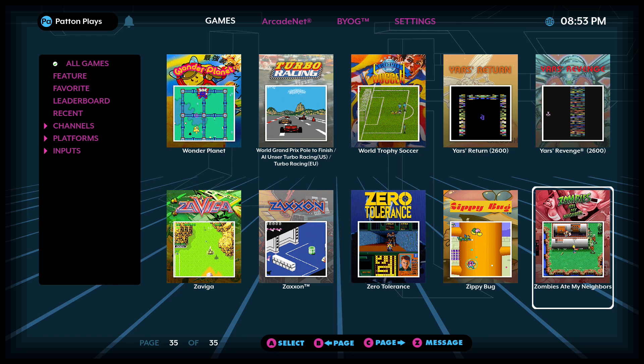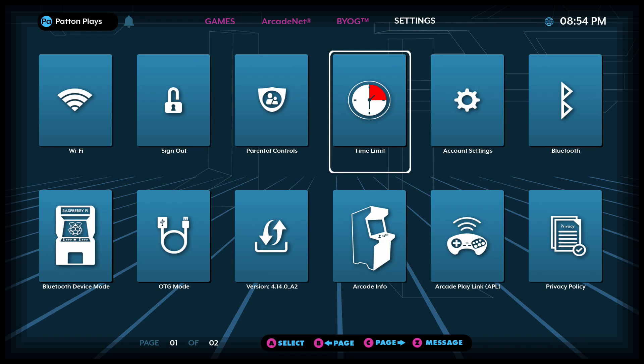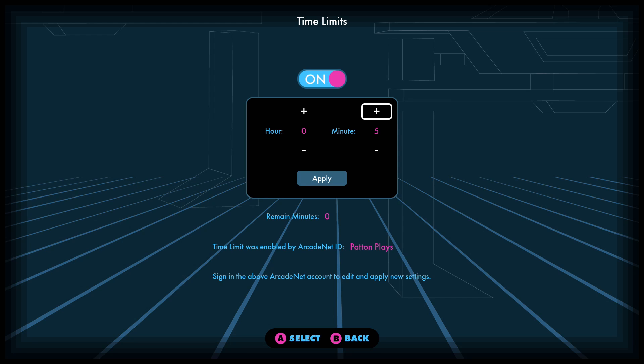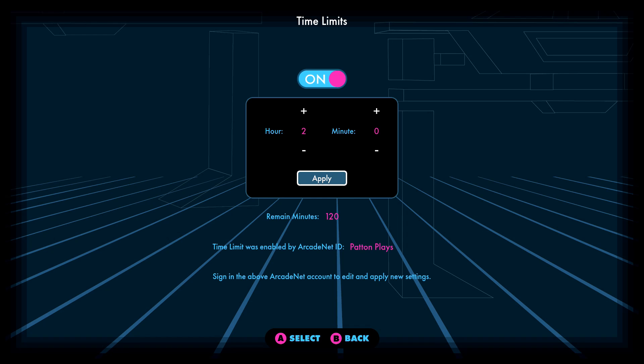If you try to start another game during that time, you'll get a message once again. To see how many minutes you have left, you can go back to the time limit tab. As you can see here, our time is up, so we have zero minutes remaining. When you start up your cabinet again, the timer will still be set, so make sure to turn it off if you don't want to limit your play time.